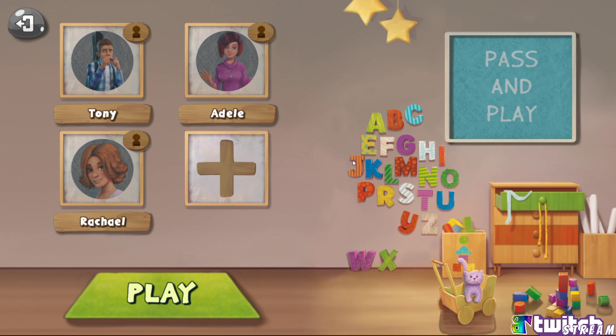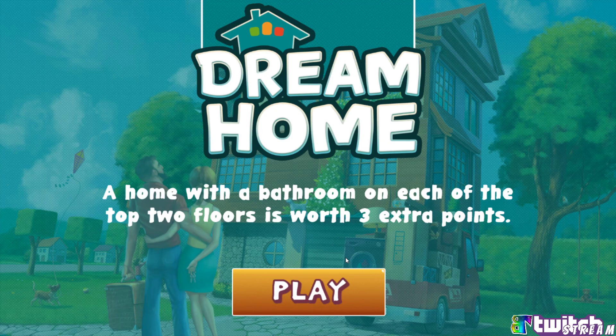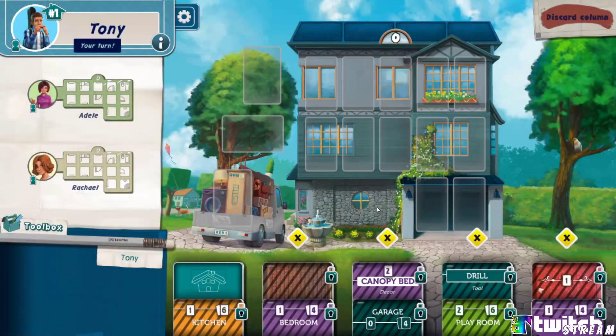All right, there we go. It's so cute. Let's go ahead and play. Home with the bathroom on each of the top two floors is worth three extra points. We did look up how to play — we watched it on Board Game Geek TV and watched a little rough playthrough, so we have some sense of the game.